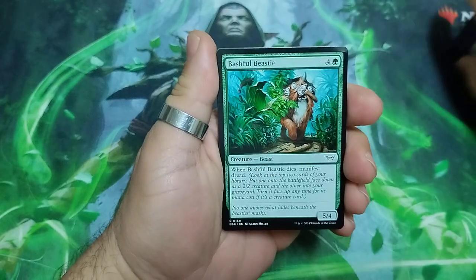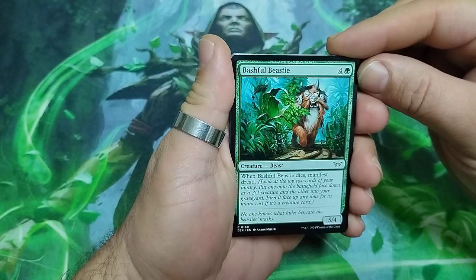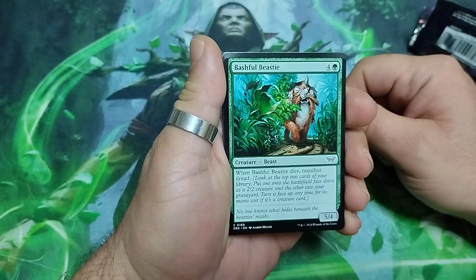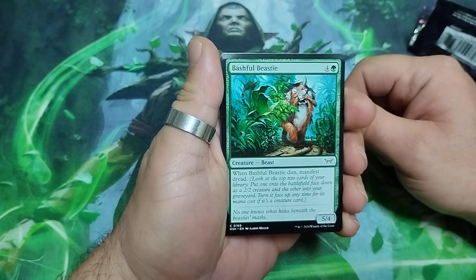So here we start with Bashful Beastie — five drops, when he dies manifest dread, and it is a 5/4.